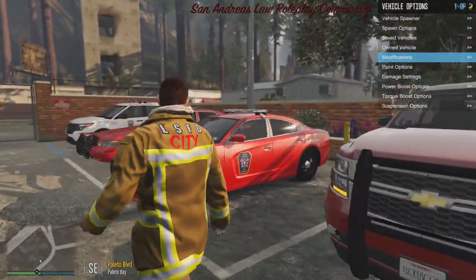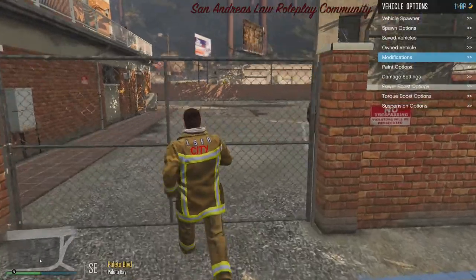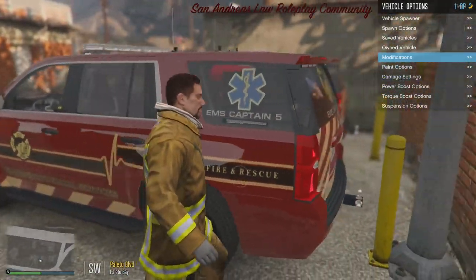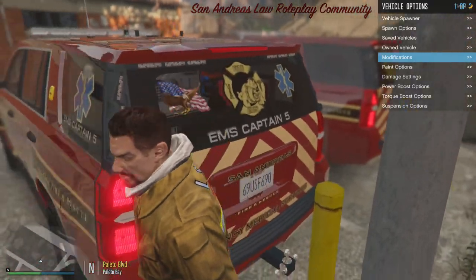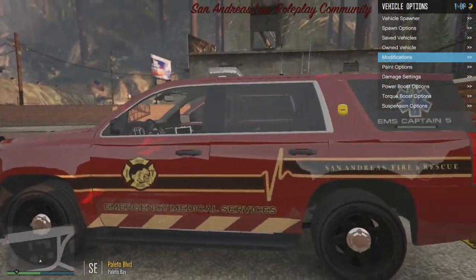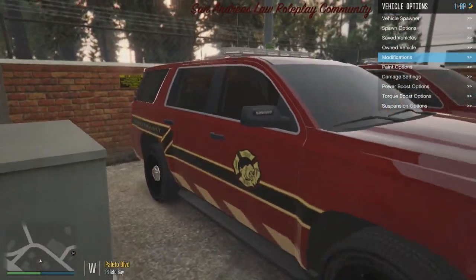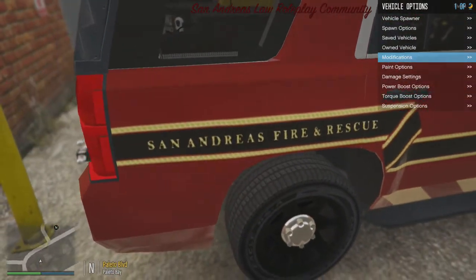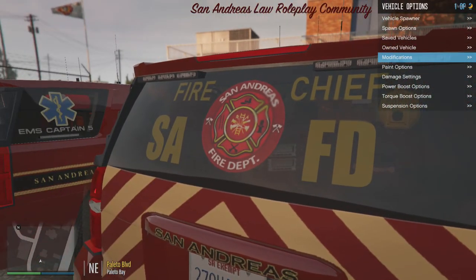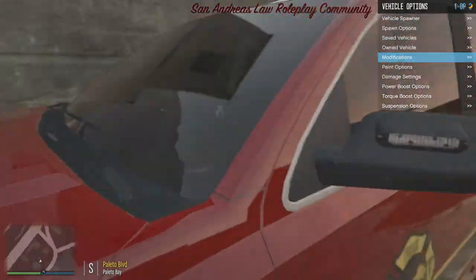That's it for our rapid response units. On to our chief and EMS command vehicles. We got the EMS and chief Tahoes — both are almost exactly the same, just different liveries. Emergency Medical Services on the EMS command, and on the chief Tahoe we have San Andreas Fire and Rescue going down the side, with a custom window that I designed that says 'Fire Chief S-A-F-D' with our old logo. I need to get a new one made though.